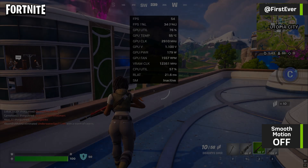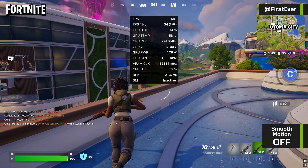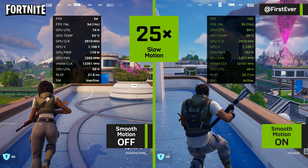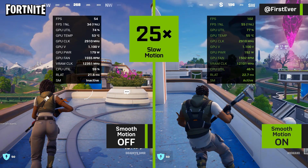Playing Fortnite at around 100 FPS with smooth motion enabled felt significantly better than struggling at 50 FPS without it. If you've got an RTX 40 series GPU, give it a try with the latest NVIDIA drivers, and let me know how it performs for you.